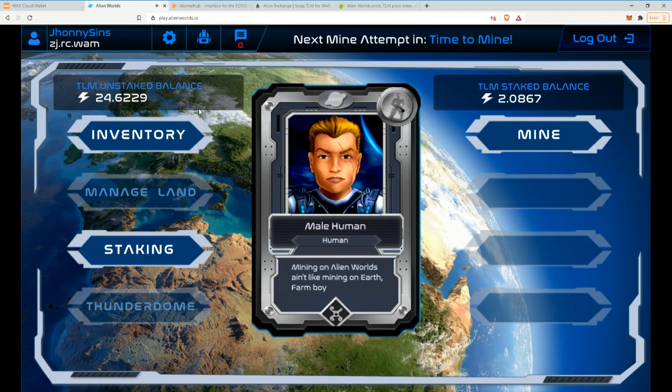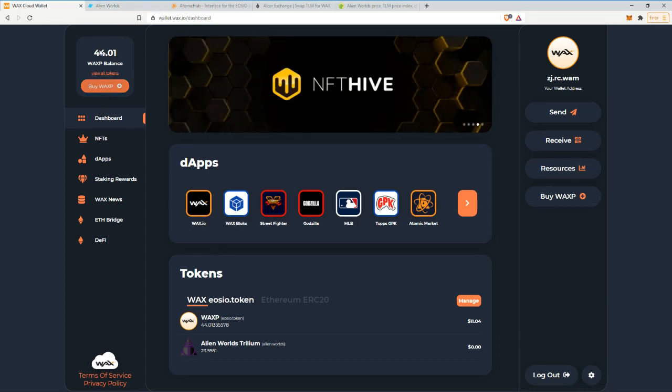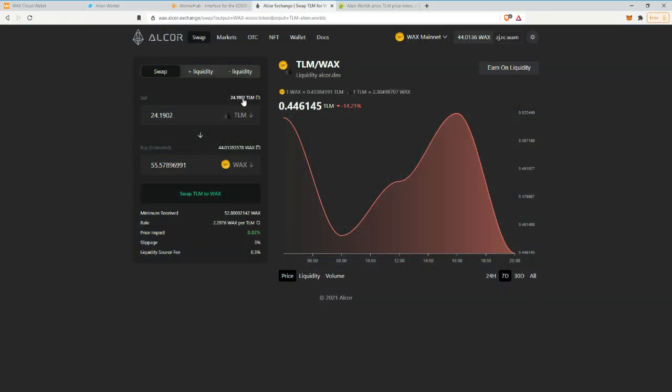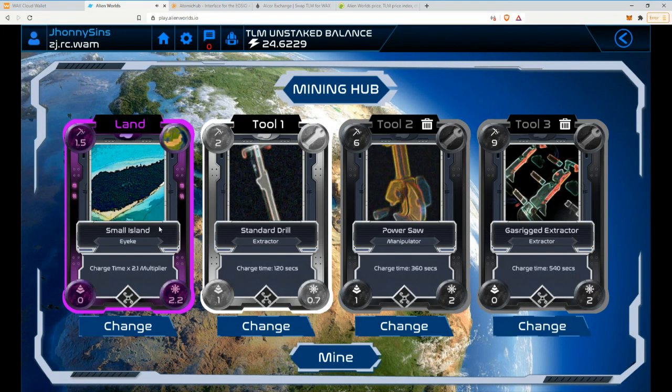So that's my progress. TLM mining is going much better now — I had like 60, sold a bunch to buy the tools, and I still have 44 WAX left, which is $11, and still 24 coins which I'll trade now just to show how easy it is. So these are the lands — I'm mining on this one because it has a good NFT multiplier.